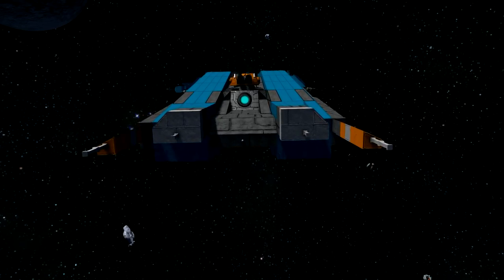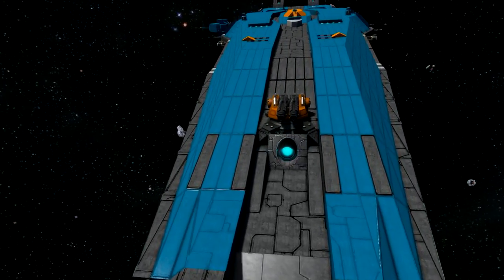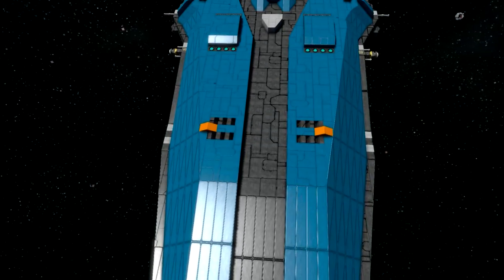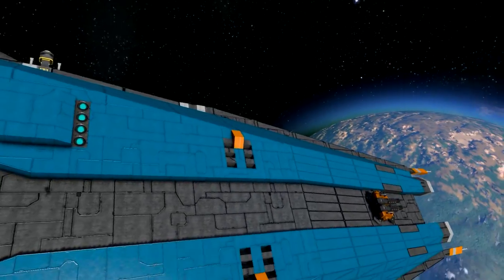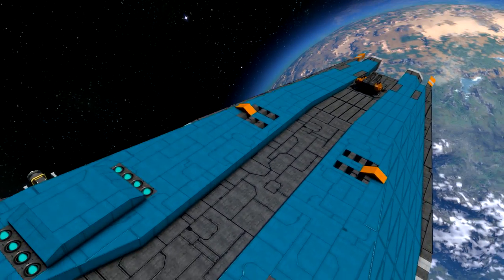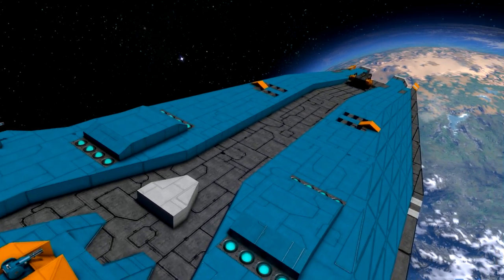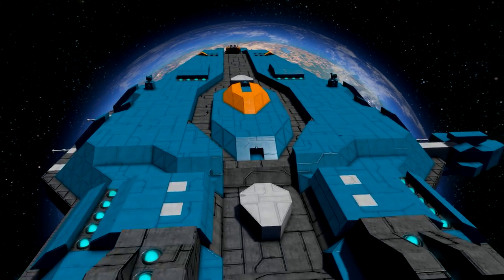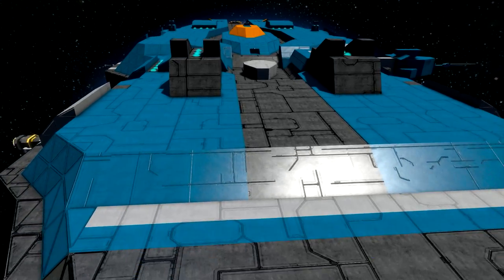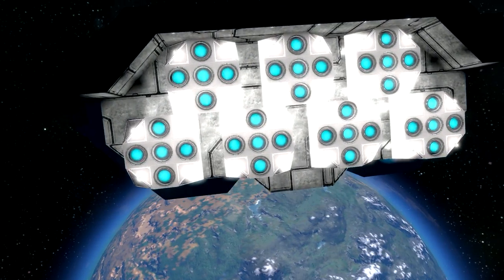Now I'm going to show you the outside of the ship. It does look great with the blue color and then the middle black stripe here. It's a little bit deeper than the other blue ones and it does look great.